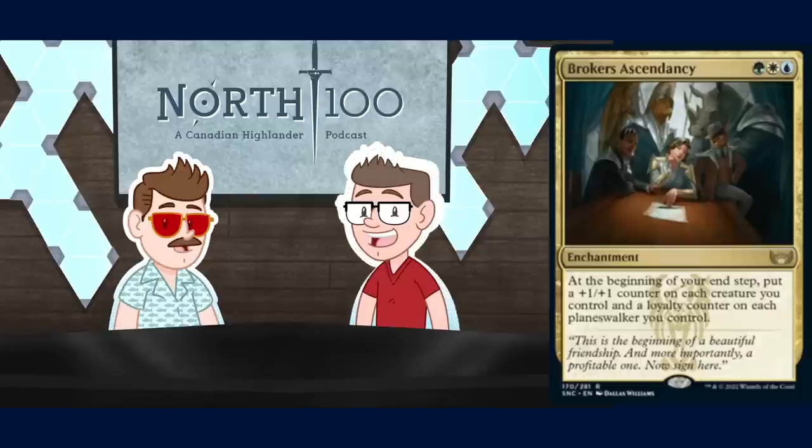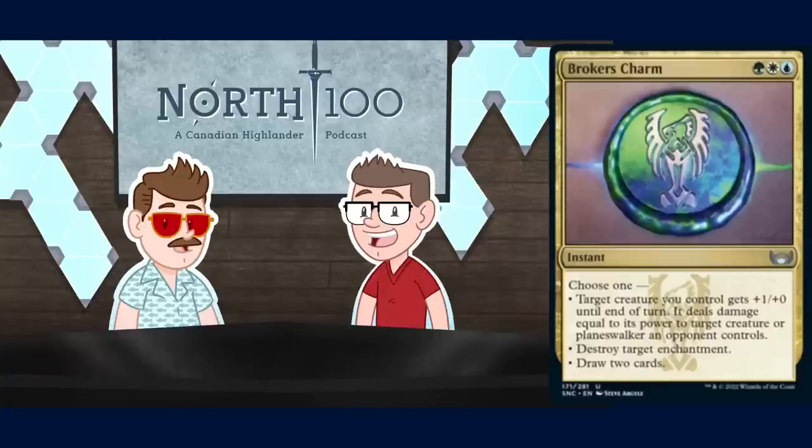Broker's Charm — three mana instant for green, white, and blue. Choose one: target creature you control gets plus one plus one until end of turn and deals damage equal to its power to target creature or planeswalker an opponent controls — not even fight, just a punch; destroy target enchantment; or draw two cards. I like everything this one has to offer. The best words on this card are 'or planeswalker' — that's very good.